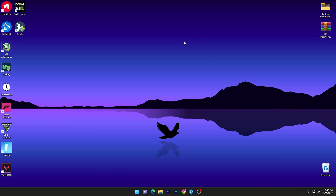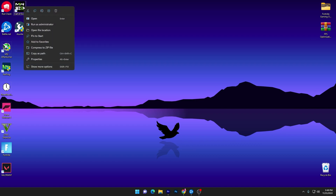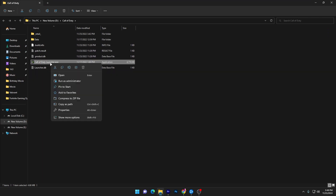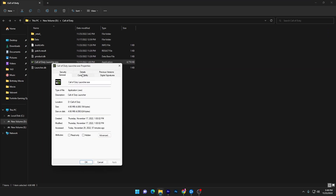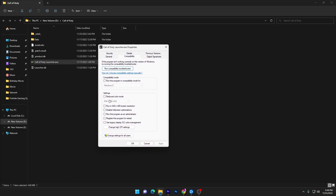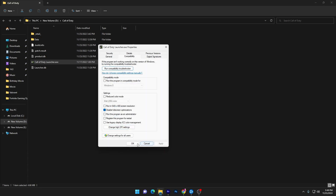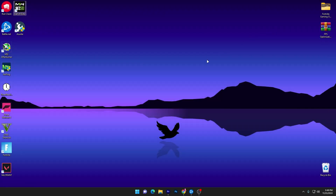Now navigate to the directory where you installed Call of Duty Warzone. Right-click the game executable, go to Open File Location, then right-click and go to Properties. Under the Compatibility tab, check Disable Full Screen Optimizations, then click Change High DPI Settings and also check Override High DPI Scaling Behavior. Click OK, hit Apply, and click OK again to close.